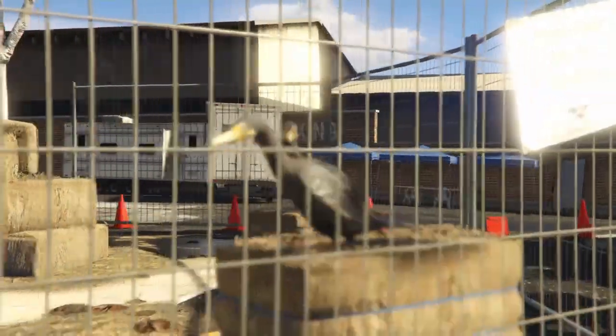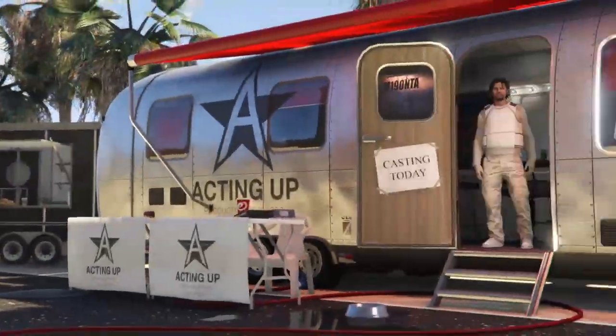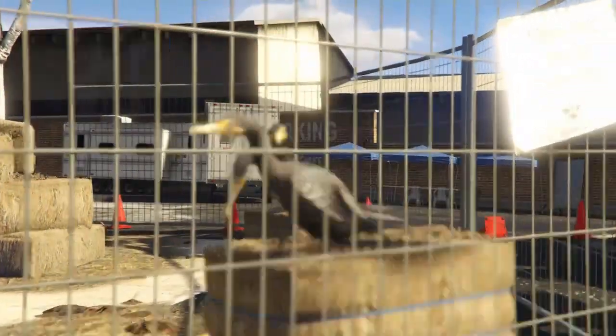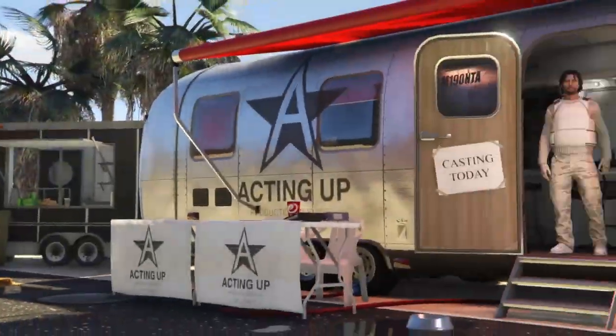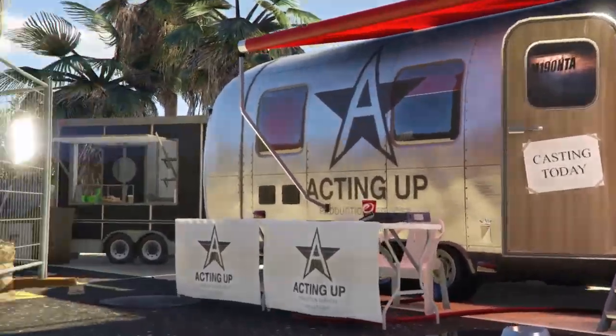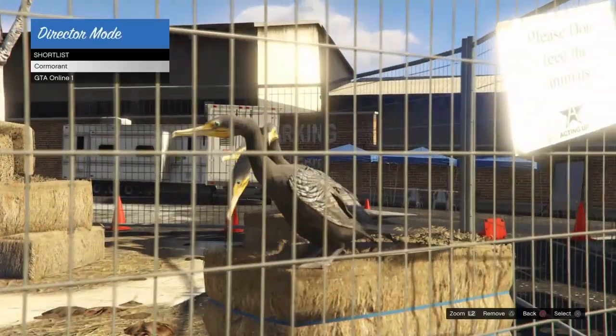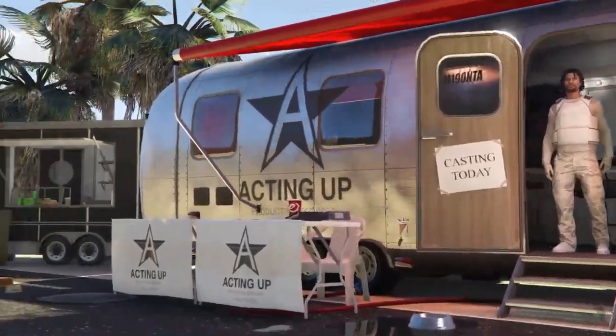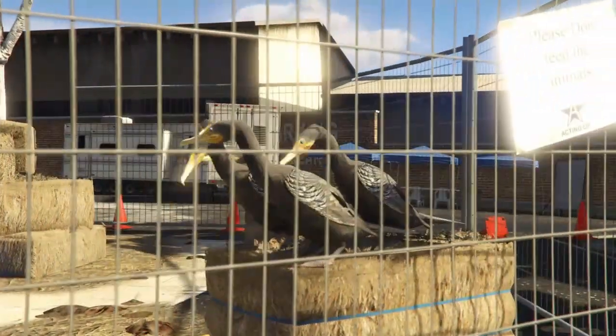Every time we do this, we should see that our birds are duplicating. You should see your birds duplicating every time you switch back and forth between your bird character and your online character. If this is not working for you, go back online, change your outfit, force the game save, then start the time trial up and come back and do it all over again.